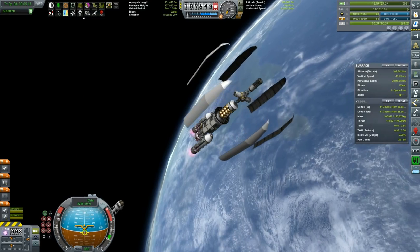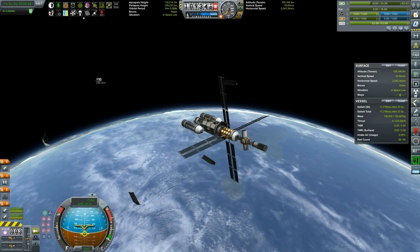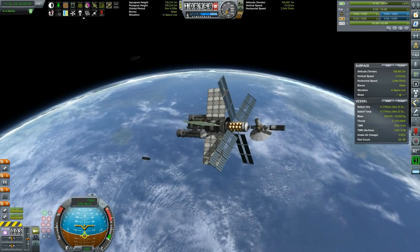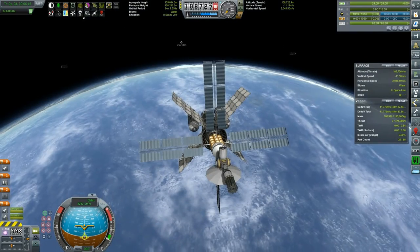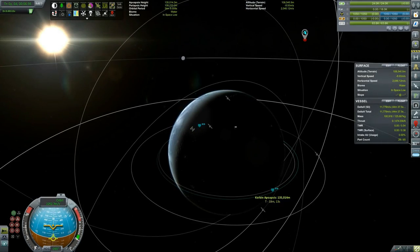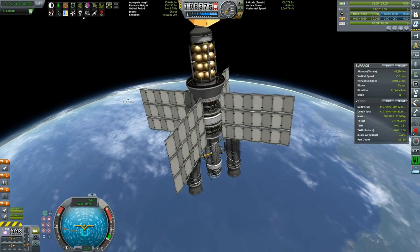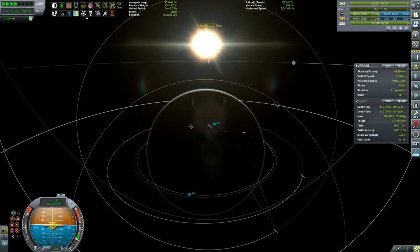I first wanted to deploy the radiators but I forgot it might be wiser to deploy the fairing first so we don't destroy the radiators in the process. Testing the solar panels — we don't need them that much right now, but I don't want to forget. I also want to put the long-range antenna out to connect to the satellite, the Kerbin low-range satellite, and then I'm enabling the other three nuclear reactors. Now we have a 100 by 135 orbit, so I want to fix that to around 135 by 140.